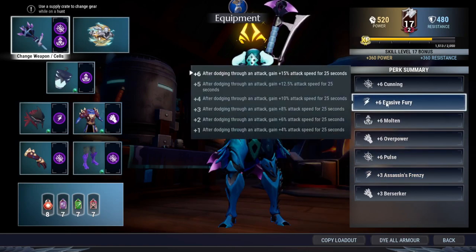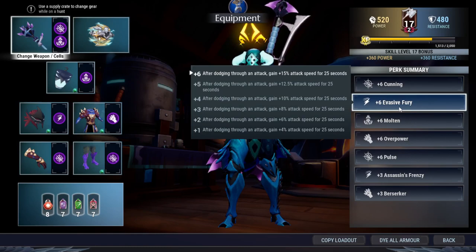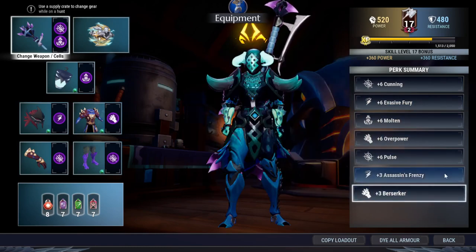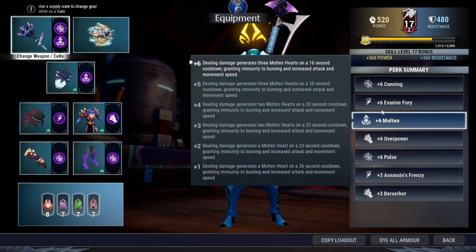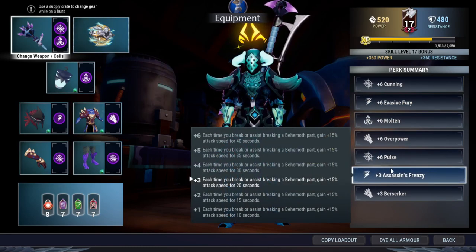So they will not give you 100% attack speed uptime. Maybe you'll evade the behemoth's attacks most of the time, but maybe you will not pick up the orb most of the time or break the part most of the time. They might be able to support each other to give you around 30% attack speed boost for almost the whole battle. If you feel like you don't need Efficient Fury, all you need is Molten, Tempest, and Assassin's Frenzy — that's enough.